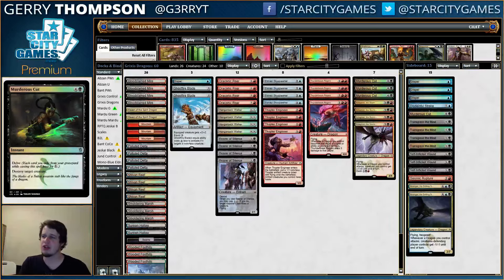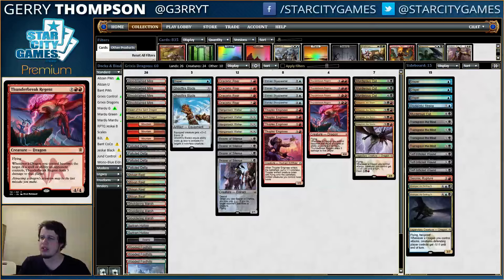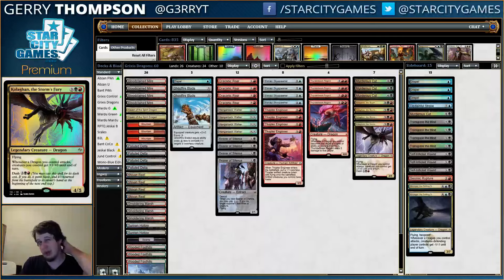It's also pretty nice that your go-wide stuff is kind of weak to Radiant Flames, but then you have things like Hangarback Walker, Thunderbreak Regent, and Kolaghan, which you don't really care about Radiant Flames. So the opponent is in a tight spot where they have to bring in the stuff that's good against your little things but not so good against your big things.